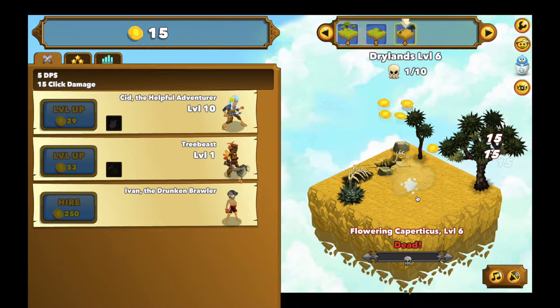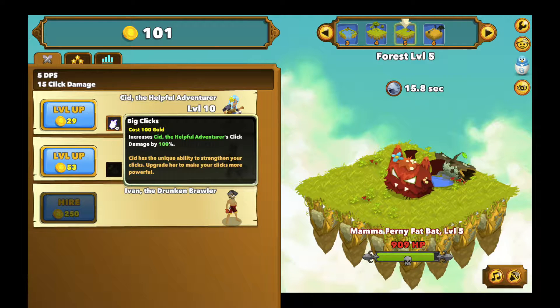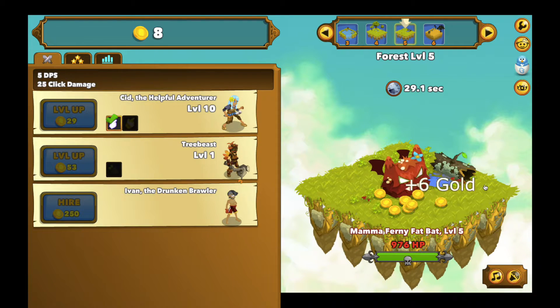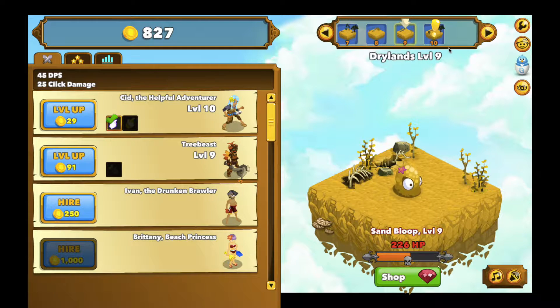The thing I want to do costs 100 gold, so give me a second to get there. Now you can see the upgrades — it said Sid needed to be level 10, and now that I've got it, it costs 100 gold and it doubles or greatly increases my damage output. I can level up Tree Beast similarly — once I get him to level 10 I can do something similar. There's a treasure chest giving me a ton of gold and now I'm on level 10.